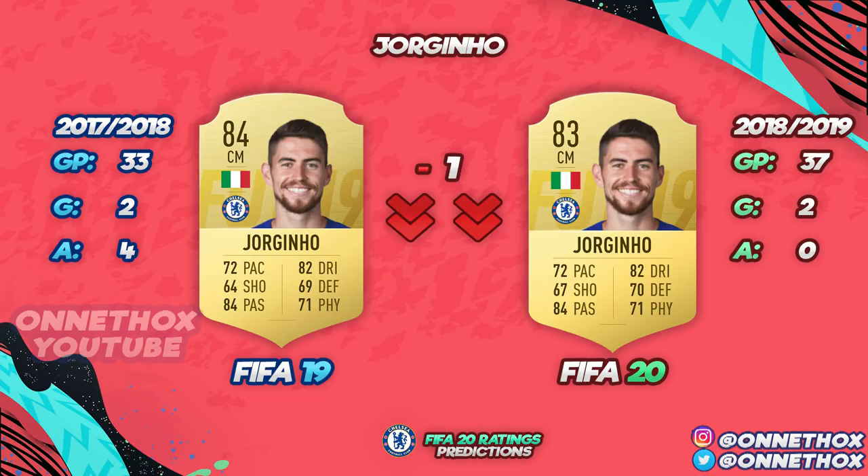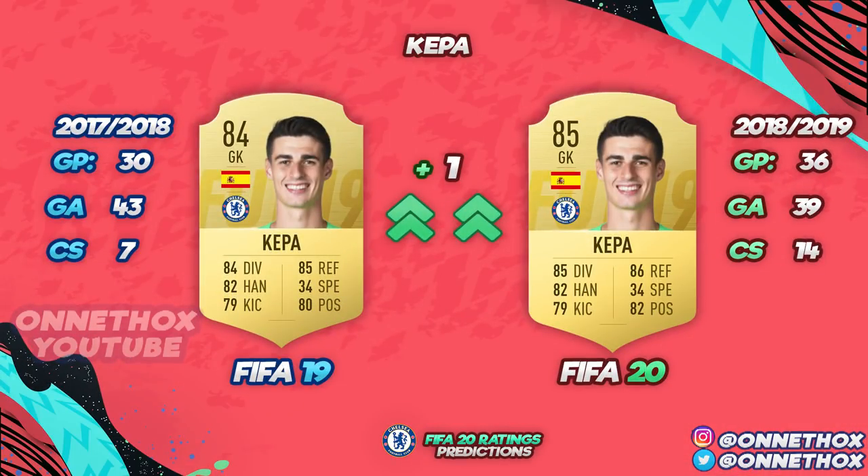For Jorginho — I downgraded him because last season at Napoli he had six goal contributions in 33 games. This season: no assists, only two goals — the same number of goals but in more games, and as a CM you'd expect some assists. I probably should have downgraded his passing as well since he had less assists. Definitely a downgrade for Jorginho in FIFA 20.